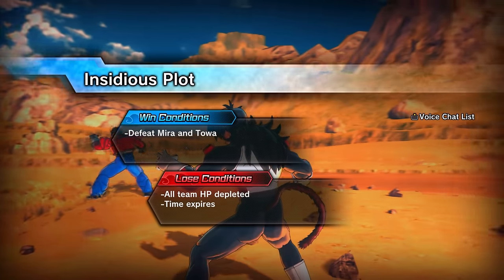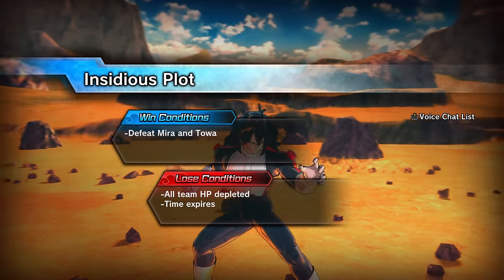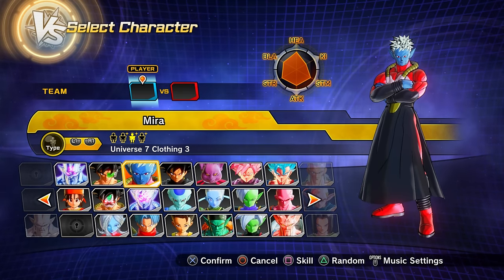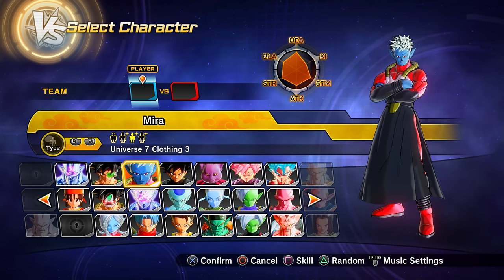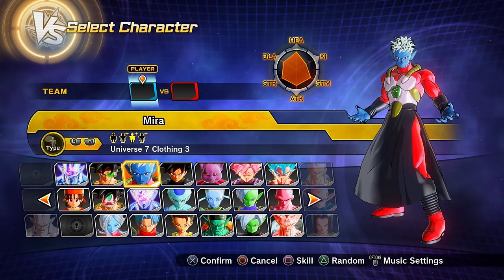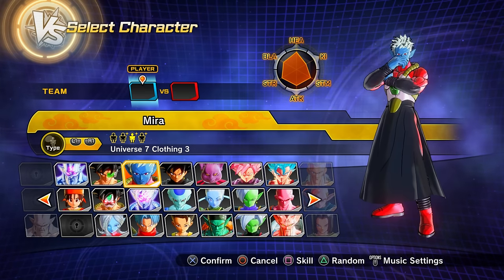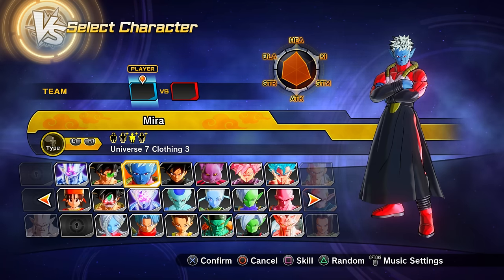Finally, the last parallel quest that gives something new: parallel quest 97. Unlock it by clearing PQ 96. Clearing PQ 97 gets you preset 3 of Mira as a playable character in Dragon Ball Xenoverse 2.